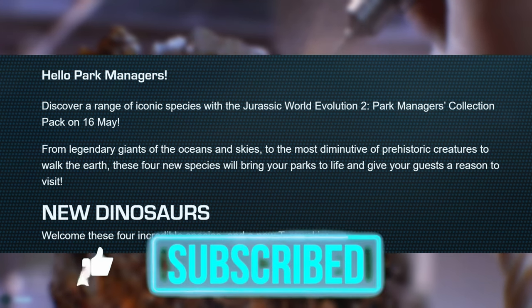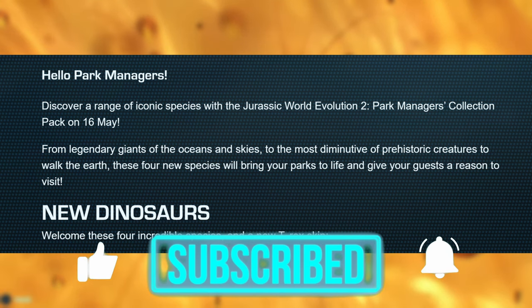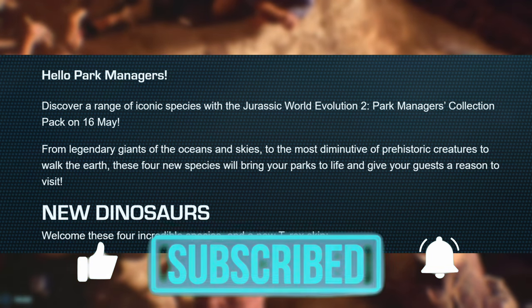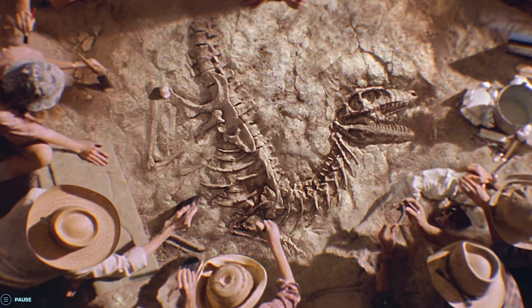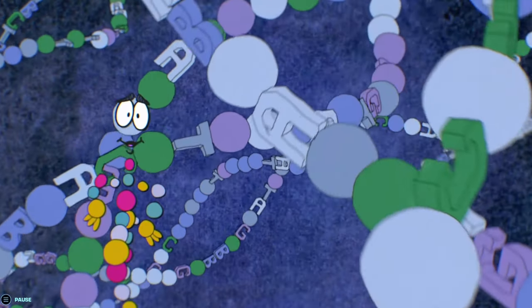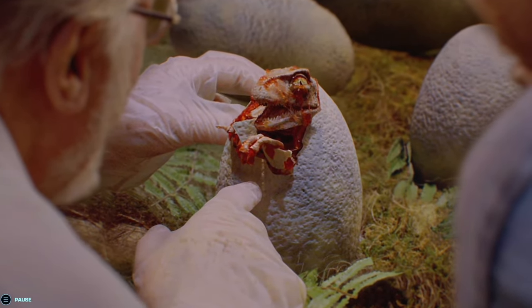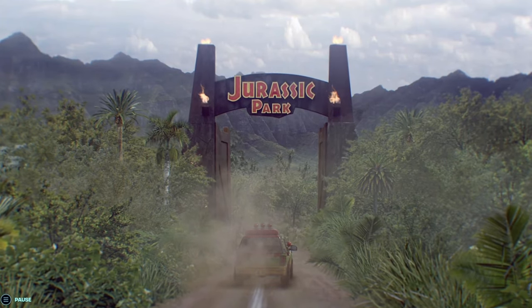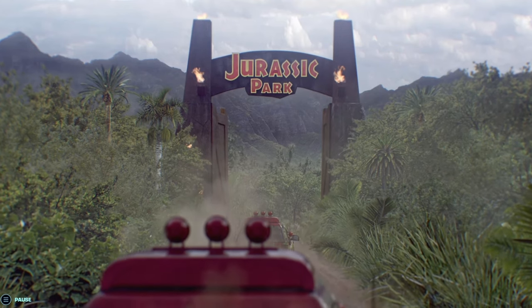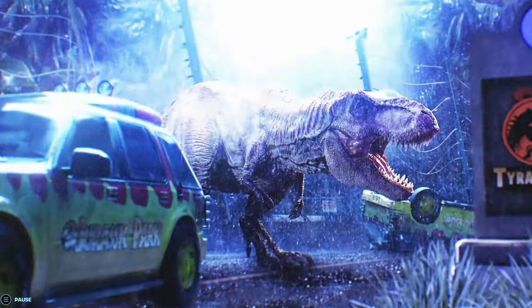"Discover a range of iconic species with the Jurassic World Evolution 2 Park Manager's Collection Pack on May 16th, from legendary giants of the oceans to the most diminutive of prehistoric creatures." We were all on board expecting a Cenozoic pack, as it fit the time era and fit one of the missing species Frontier was still working on, since over the last year and a half they've been focusing DLCs on smoothly adding missing species.